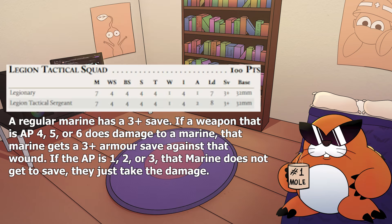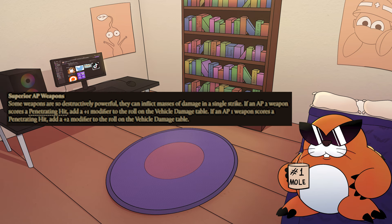One more thing: armor penetration does not work the same way as in 40k. In 40k, AP subtracts from the target's armor save, listed as the SV on the stat sheet. But in Horus Heresy, if the AP is equal to or lower than the save, then the target does not get to roll an armor save to negate the damage. If the AP is higher than the save, the target gets to roll a save. When attacking vehicles, if the AP of the attack is 2 or 1, you get to add 1 or 2 to the d6 result for the armor penetration.